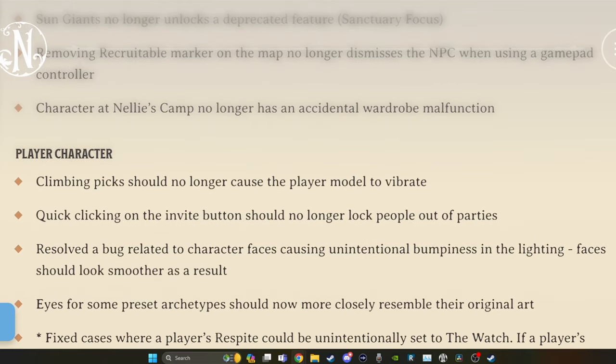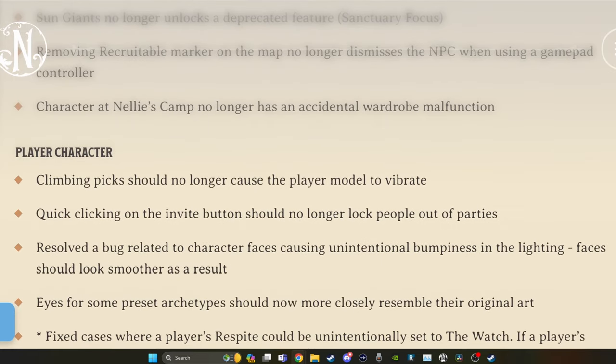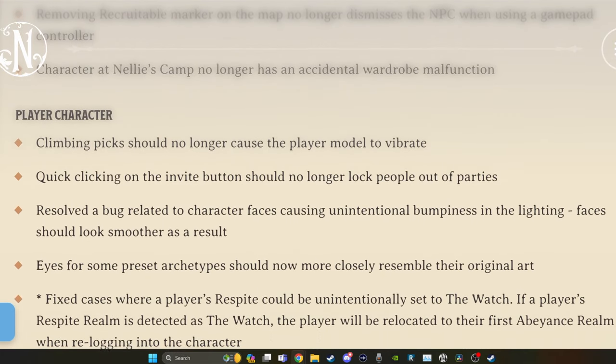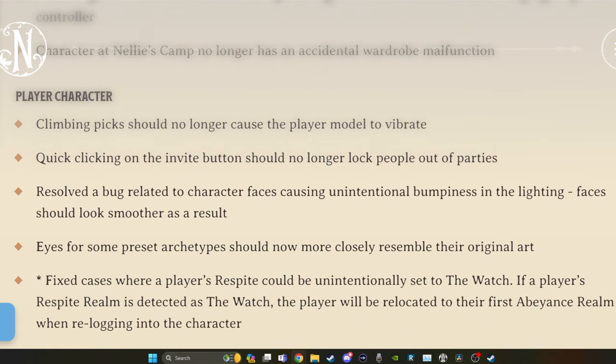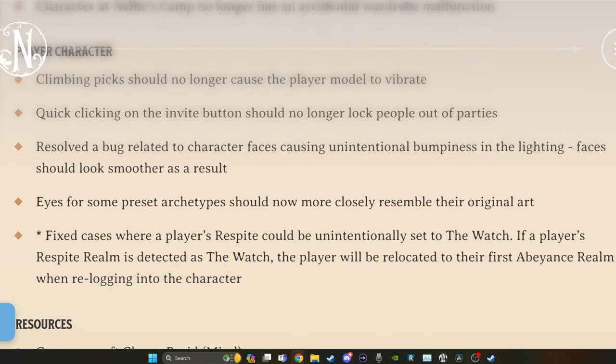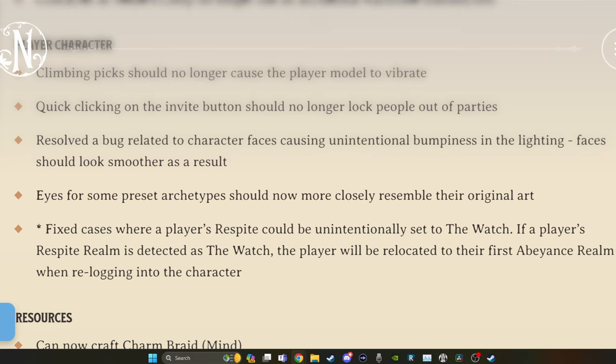Updates on the player character. Climbing picks should no longer cause the player model to vibrate. Quick clicking on the invite button should no longer lock people out of parties. Resolved a bug related to character faces causing unintentional bumpiness in the lighting - faces should look smoother as a result.